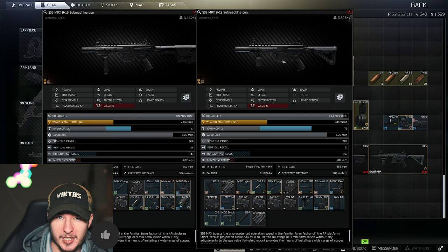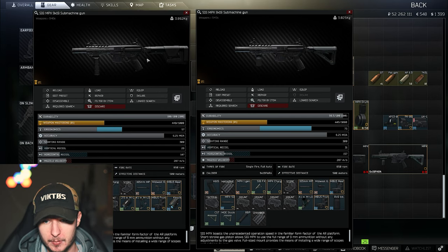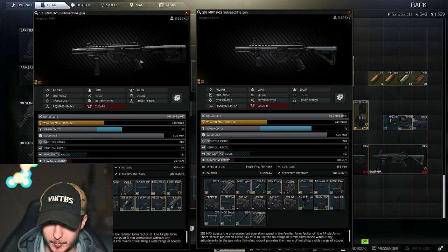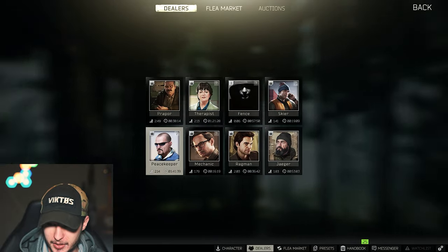I'll show you the details later on. On the left side it's a little bit more expensive, but we'll talk about that too — it has 29 vertical recoil and 57 ergonomics, which is also great. Of course you can combine both kits with each other.